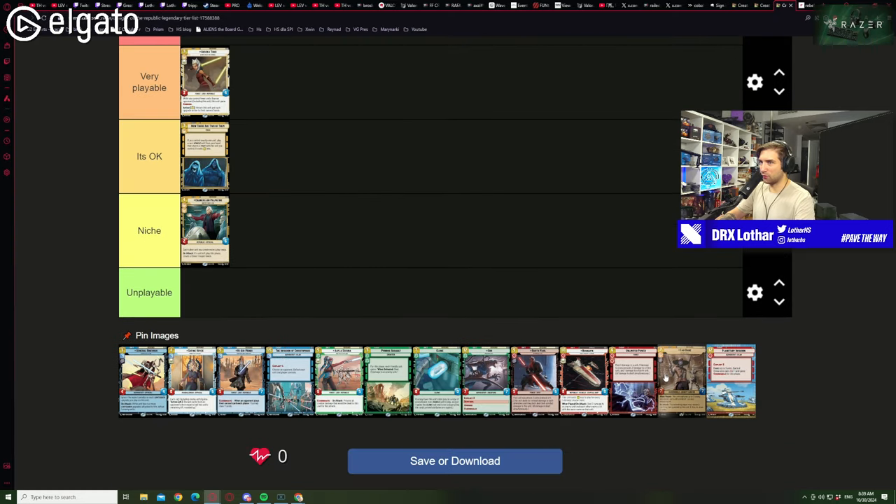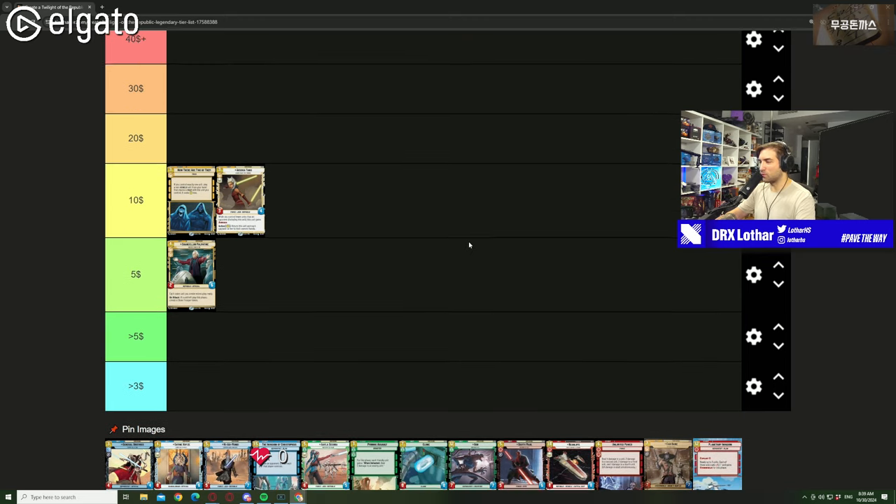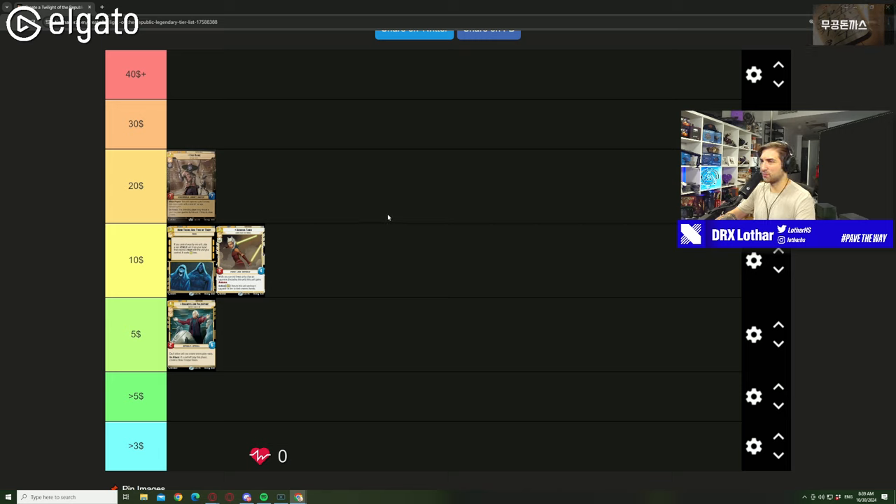It'll be worth trying decks that play 2 Vaders, 3 Mauls, and 2 Cad Banes. Cad Bane is also fantastic with 'Now There Are Two of Them' — if you play Resupply, activate Boba leader, play 'Now There Are Two of Them', then Cad Bane, that will probably win you most games because it's so tempo-broken and hard to answer. We're putting Cad Bane in very playable — not tier S, but very, very playable. For price, I'd put him at $20 to $25, maybe up to $28. If Maul were a legendary he'd be $40+, but Cad Bane doesn't have that brand recognition like a Maul or Vader.